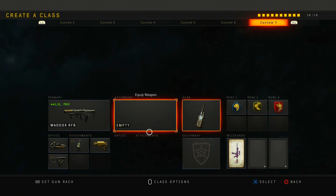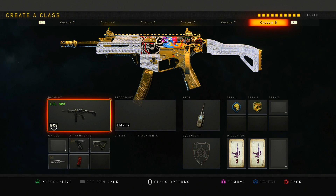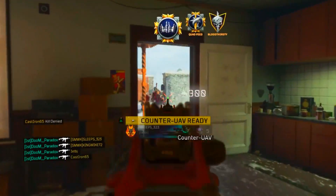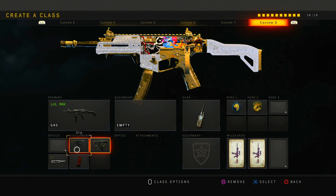Next is my GKS class — you always need to use this in hardcore. It's like a full rushing class — I'd use this to go for the world's fastest nuclear, spawn trapping and going crazy. I only use it on Nuketown. I have an insane clip of me using the GKS. The GKS is like the ICR in SMG form with a faster fire rate. I run grip, quick draw, long barrel, and extended mag.